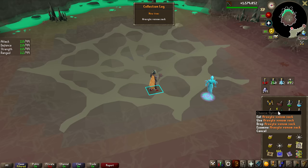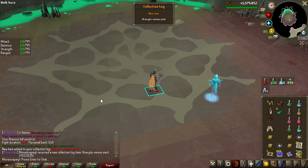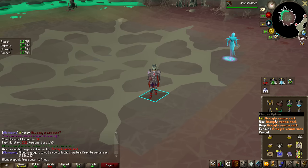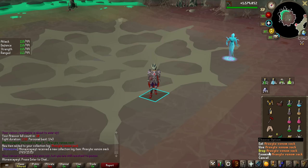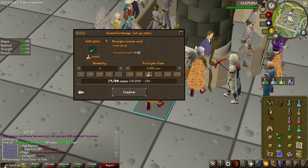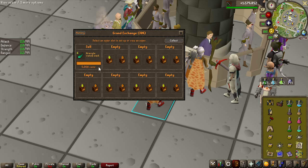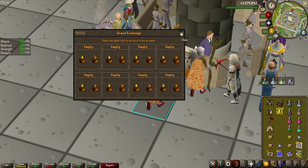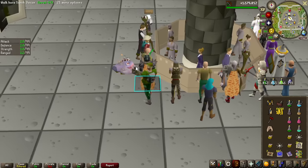We have our first unique item — a collection log slot. I'm not too hyped about it because I kind of know what this is: when you eat it, you take some venom damage and on top of that gain 20 seconds of venom immunity. I don't think they're very useful, so I'm going to sell them right away. They insta-sold for like 10k each — not too good, but at least it's something.